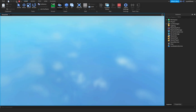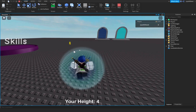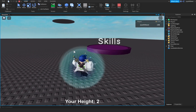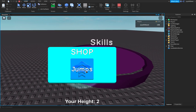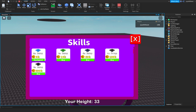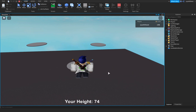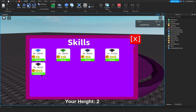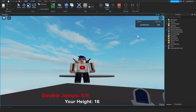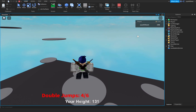You can see your height — when you jump it will increase or decrease. I want to take a coin. Okay, now the shop and buy work. As you can see, when I jump I have two. Now if I take the last one it's six — I have six jumps.